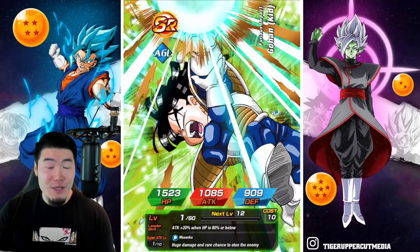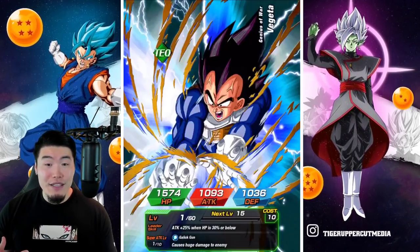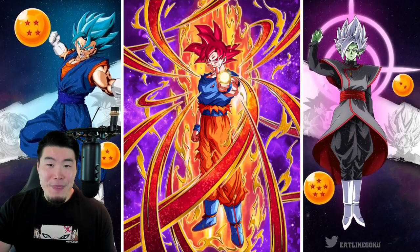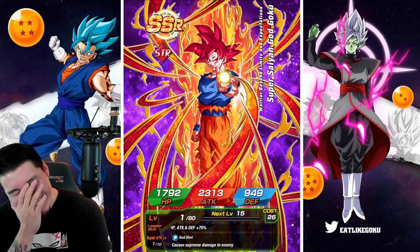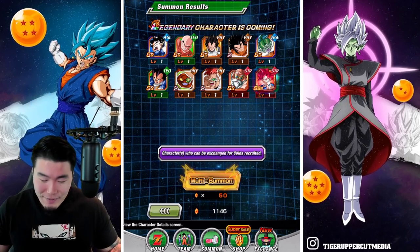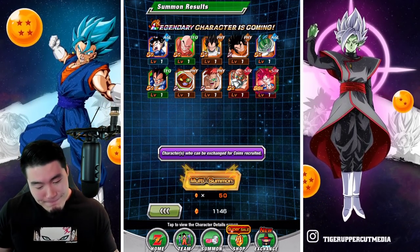That was a rough time to be a Dokkan player for sure. Now we get the guaranteed SSR, but when you've been playing and summoning as much as I have, it's still not a big deal because 99% of the SSRs I get in the guaranteed slot are literally just Super Attack Fodder or Baba Points — like this guy right here. That hurts, man. Imagine the hype if I didn't have this guy, if I was free to play and didn't have the UI Goku or he wasn't rainbowed — that would have been such an amazing pull. But unfortunately he's not usable anymore.